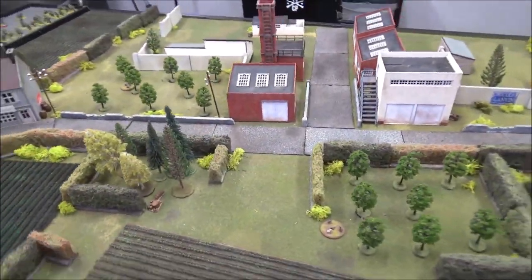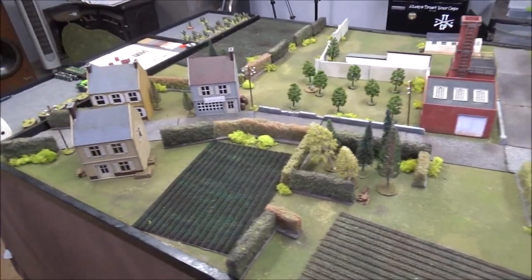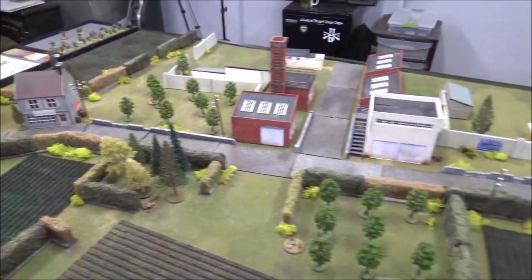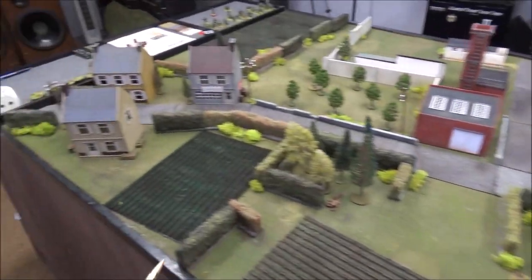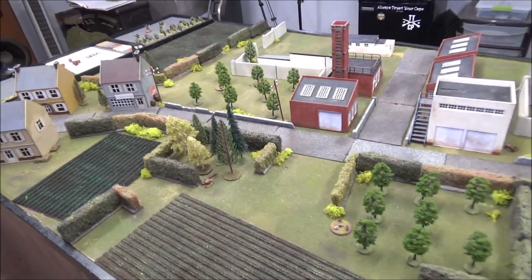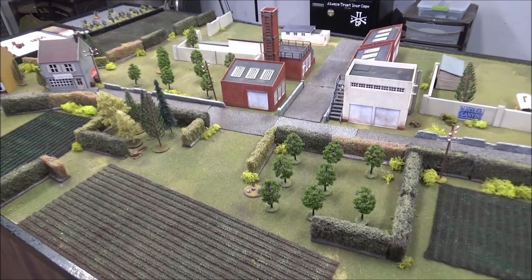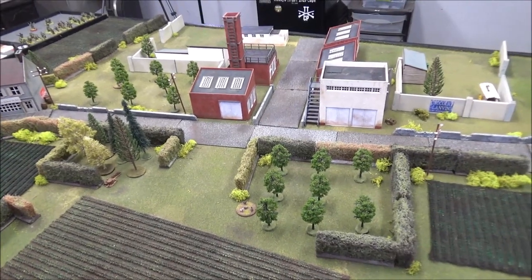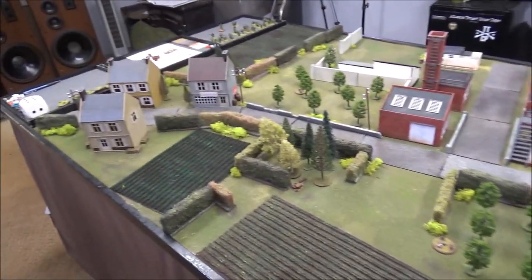Tonight we'll be playing Scenario 6 from the rulebook — Attack and Objective. The Americans will be the attackers, the Germans the defenders. The objective will be one of the buildings in the village. The attackers place three or four patrol markers on their edge, defenders place four on the objective itself. The attackers get some free moves. I'm going to have 12 support points for the attackers, six for the defenders plus three more for force rating difference. The objective is to capture the objective — move up the length of the board and take the village.